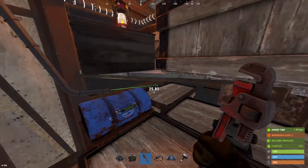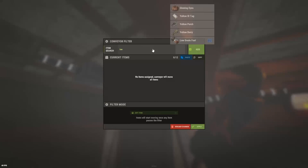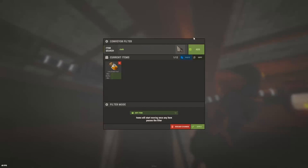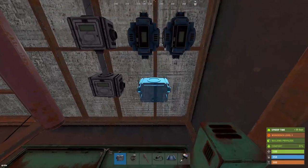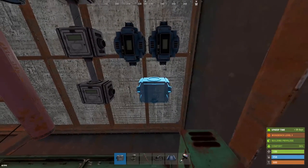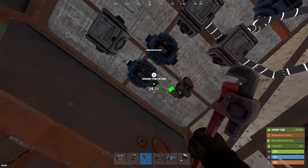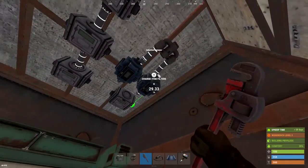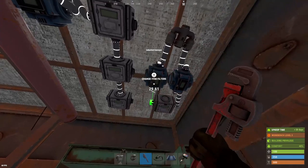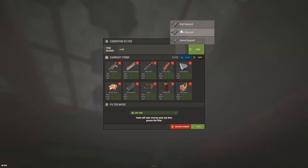So let's say this conveyor is going to be connecting to one of our resource containers. You would set it to have your low grade, your cloth, your wolf skulls, your bones, your crude oil — whatever you wanted to put on here. This is all of our resources that are going to get sucked up from our drop boxes for things like components or gear sets or guns. You can do things like this where you put two conveyors down with a splitter and combiner on each side — connect it all up and now you can have two conveyors calling multiple items to the same box, because you can only put two rows plus two items on each of these conveyors.